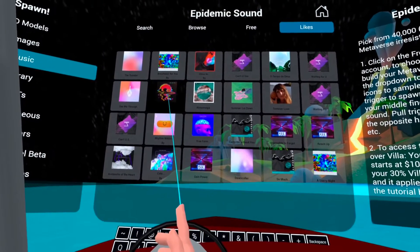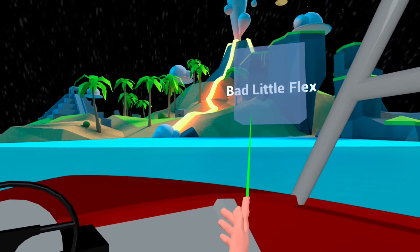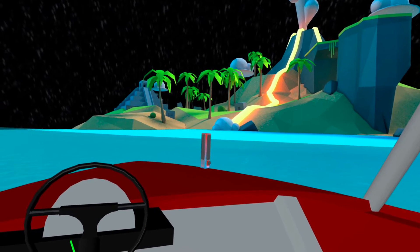Now, say you want to spawn the music — pull the trigger on it and you'll see the music spawn with a speaker, which you can magnetize to your vessel, just like that.